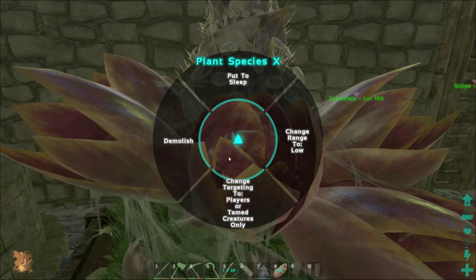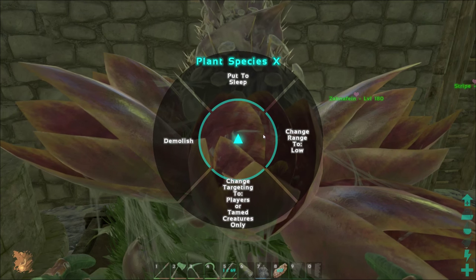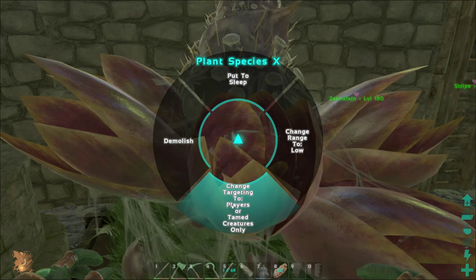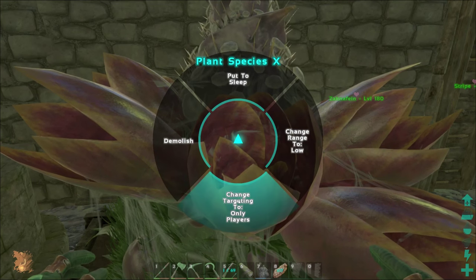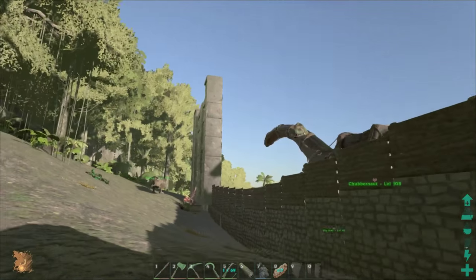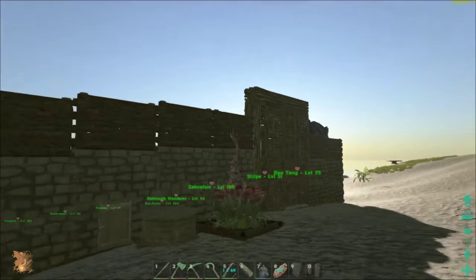You can change it to what type of range it's going to attack things at and the type of target — just like the regular automated turret that uses bullets. You can change target to players, tamed creatures only, players only, or all targets. That's what I currently have them at. And as y'all just saw, they waste birds — they're amazing.